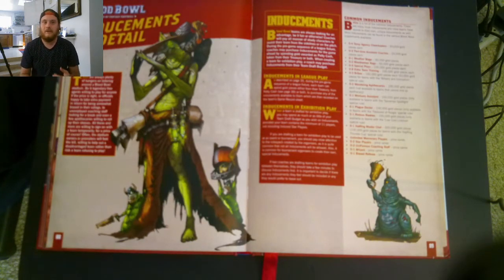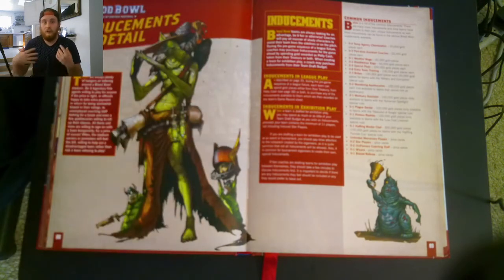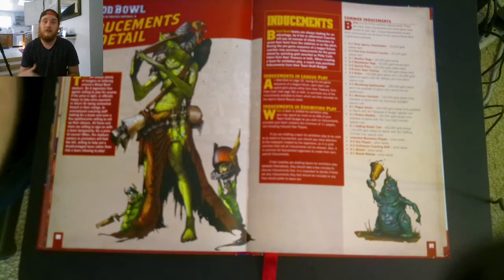Petty cash — you can't keep it in your treasury. It doesn't add to your treasury. It only adds to the cash pool you can use to spend on inducements. You can use cash from your treasury on inducements, but if you have petty cash, use the petty cash first. That's how petty cash is calculated: your current team value minus their current team value. If you're the higher team value, you obviously don't get any petty cash.